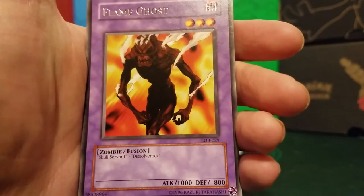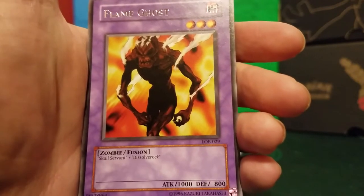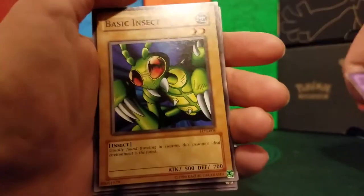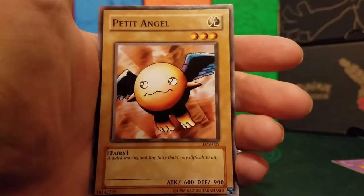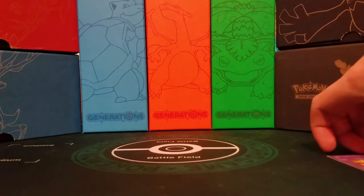One thing to note about old-school packs: normally they only have one holo in them, or one rare. This came with two because this is a reprint run. Basic Insect, Vile Germs, Petite Angel, and Succubus Knight. What a great first pack — unbelievable. I'll be sure to recap all my rares and holos near the end of the video, so if you want to skip ahead, you can definitely do that.